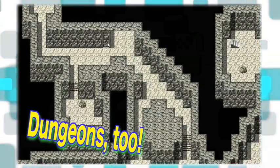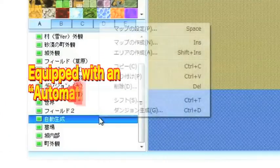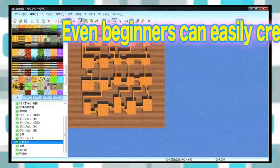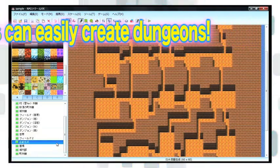Of course, it's not just fields — you can also make dungeons and cities! What's more, there's an automatic dungeon generator function that allows even beginners to easily make dungeons! All you have to do is decide on the style and the size, and your dungeon is done! It's almost like cheating!